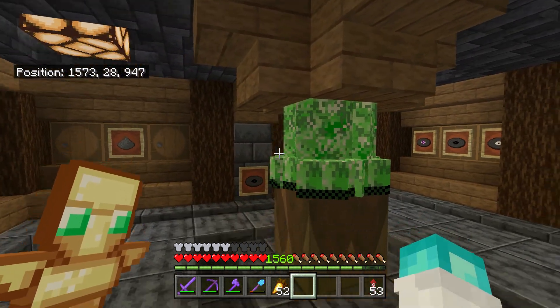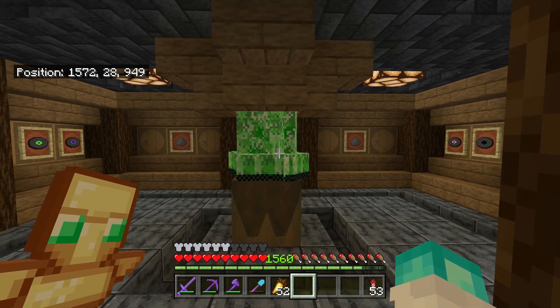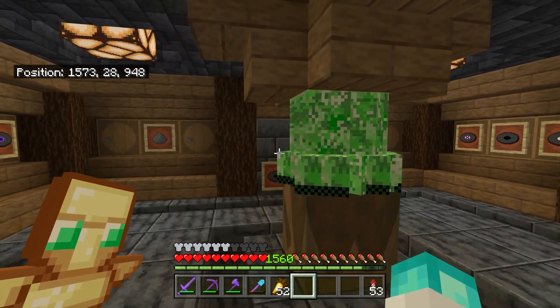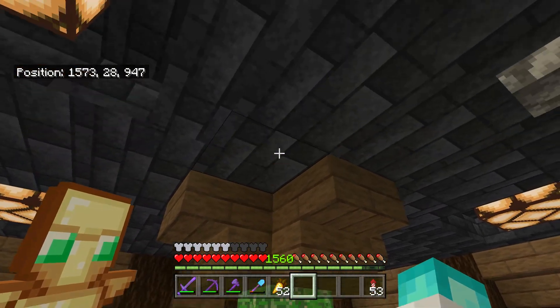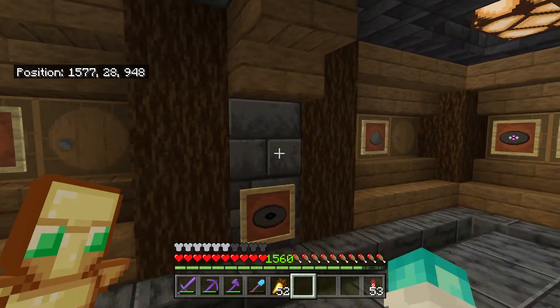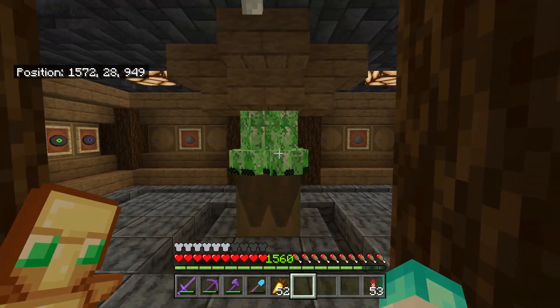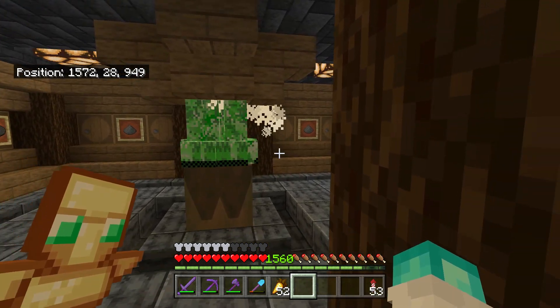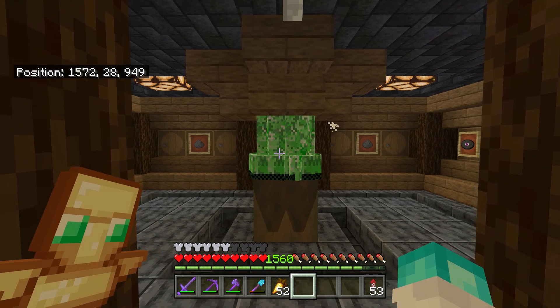So this is the record disc farm that I built quite a while ago - I think it was only like two or three episodes ago but I built this at least two months ago now. This is just to get a few record discs. It's got a small creeper farm up at the top, the creepers fall down, and then I've got a skeleton hid behind that block. So when I pull this lever the skeleton will lock onto me, it will shoot me, and you'll see they'll shoot the creepers instead.